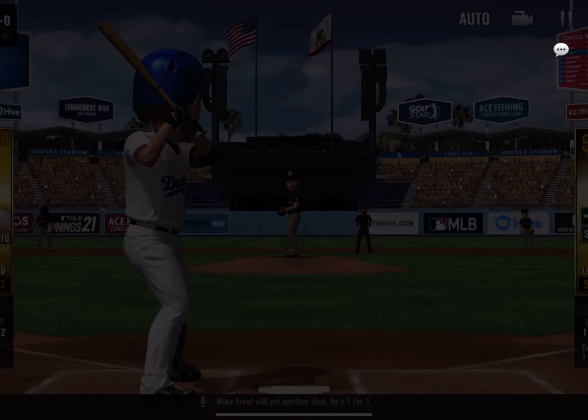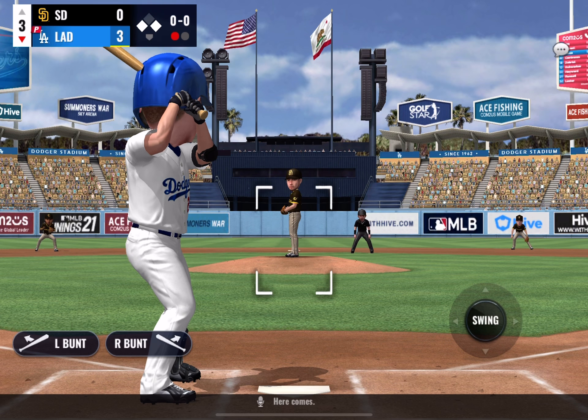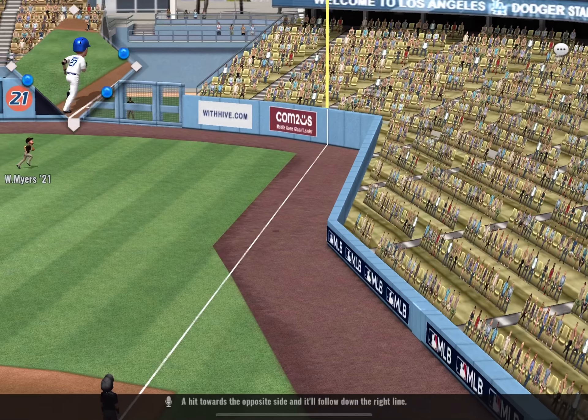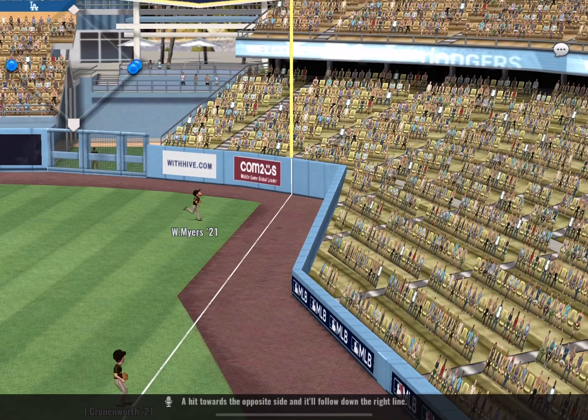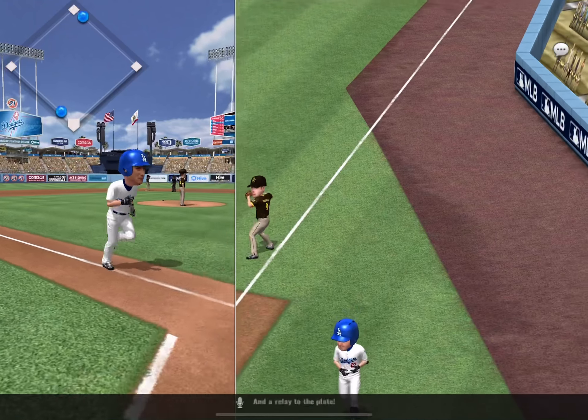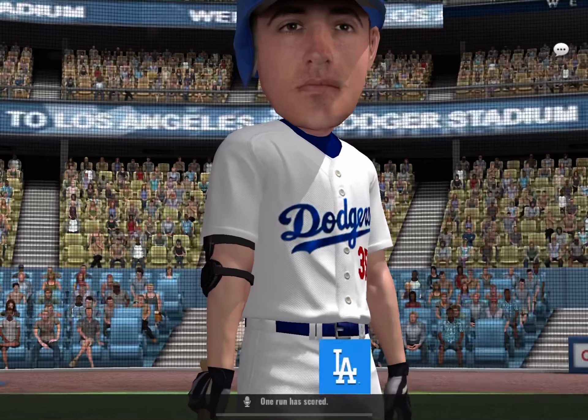Mike Trout will get another shot — he's one for one. A hit towards the opposite side, and it'll fall down the right line. He'll tag up and head for home, and a relay to the plate — one run has scored.